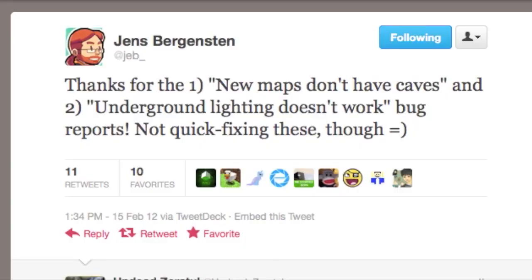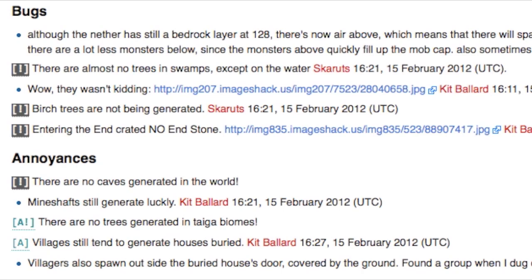The current bugs being that any new map generated doesn't currently generate any caves underground, and there's apparently an issue with underground lighting. The higher map limit has also created a big empty space above the upper bedrock in the nether, which isn't accessible to players in survival but is still a space where mobs can spawn — meaning half the mobs in the nether will spawn above the bedrock. And there is also no end stone in the End dimension, making it completely unusable at the moment.